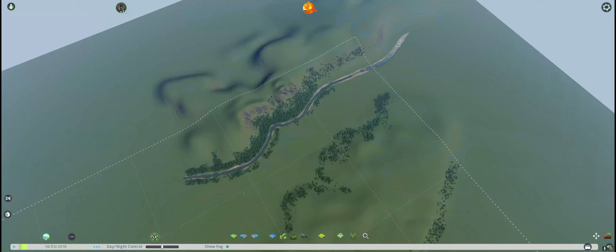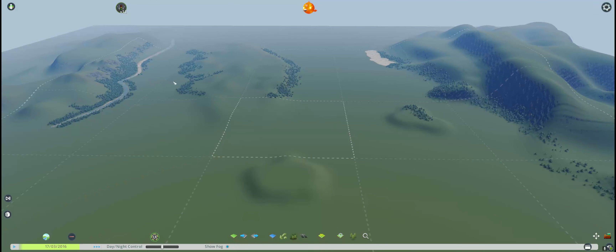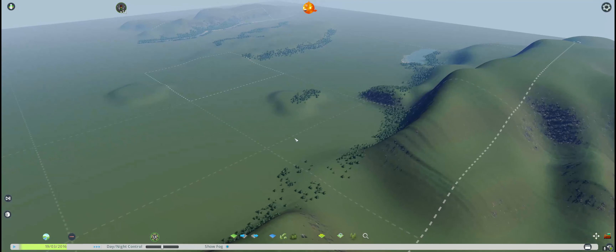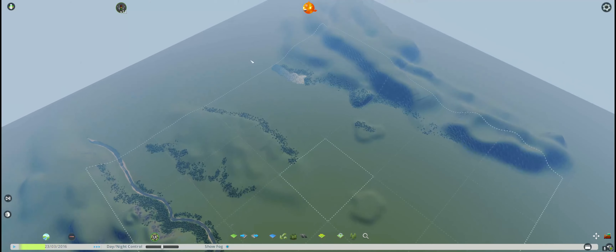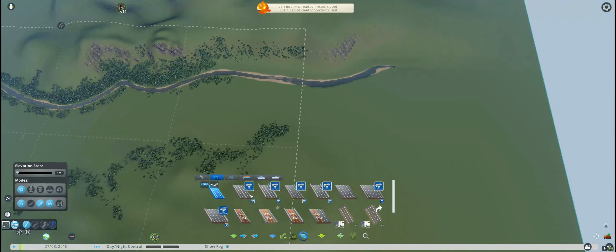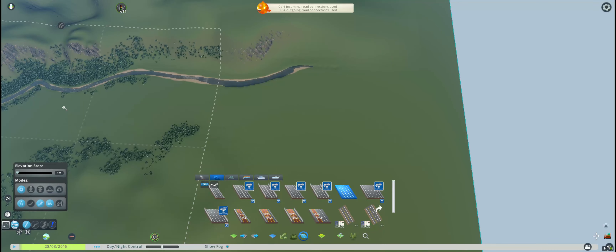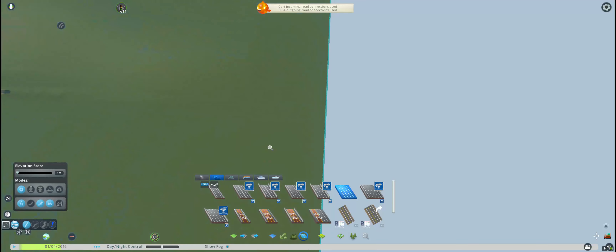First things first, I want to apologize for the crudely drawn barbaric sketch here. I'm in a blank map editor and I just spent a couple minutes drawing a basic whatever-this-is. I just want to simulate what it would look like when someone would start from this point.